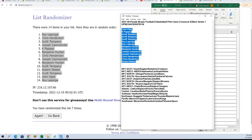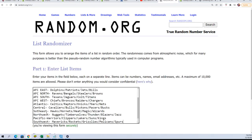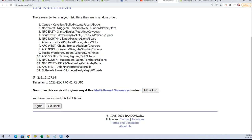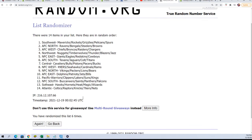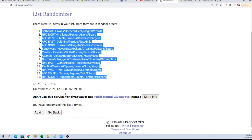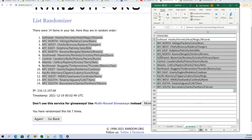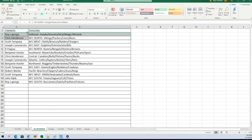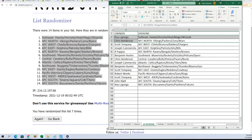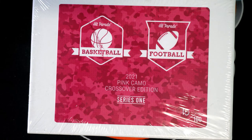Now it's time for the divisions — seven times. Lucky number seven. So now you can see how things are stacked up, how things are matching up after both randoms are done. Let's pull some big hits here in our box break.